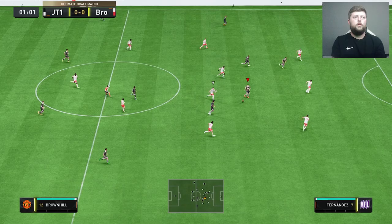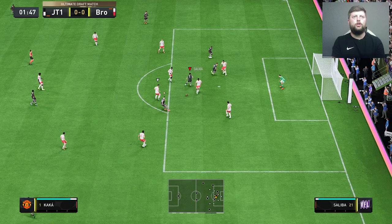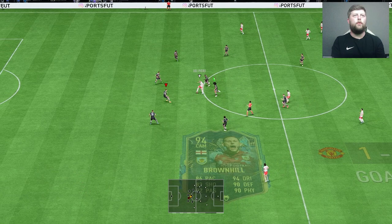Give him a run in the middle of the park, let's see what we've got. Little ball through to Kaka, gets the chest, gets the shot but a good block from Tiago. And again he's going to find a first touch — rifle with the right and it's a first goal for Brownhill already, a beautiful strike. Good pairing up, right where we want him.